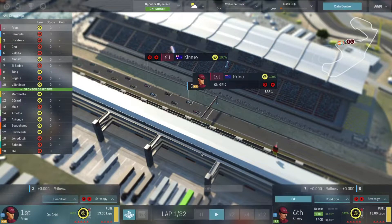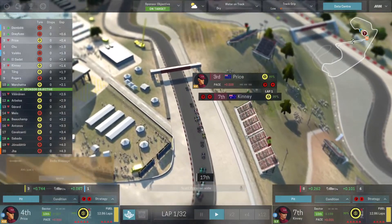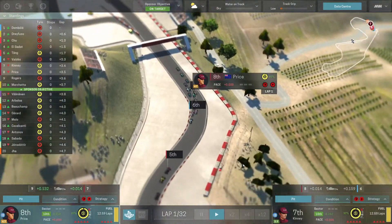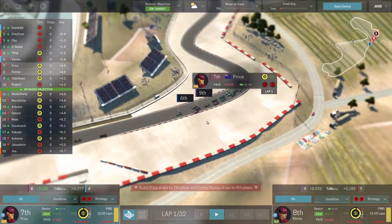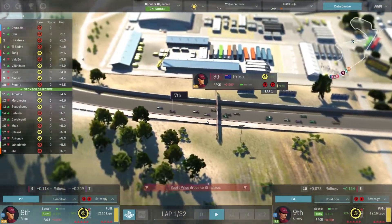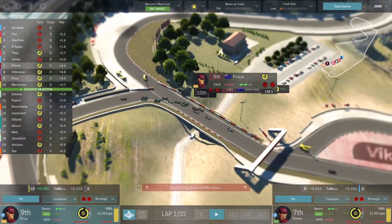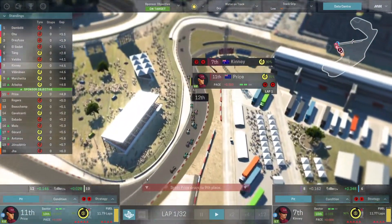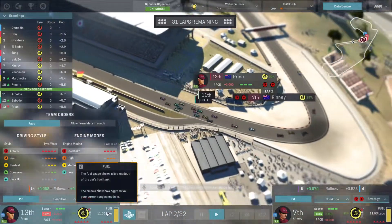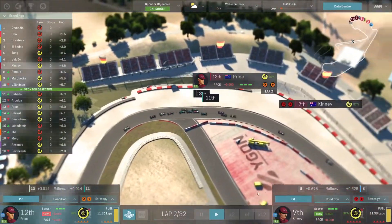Five lights on in Portugal and we're off — but immediately a horrible start for Price, who got overtaken. Kinney actually gained a position briefly before losing it too. Price ran with a bit too much speed and went wide, losing seven positions in just two corners. He's almost getting overtaken by Kinney at this rate. That was beyond awful. We know who not to keep once we're actually challenging for the top spot, but both Kinney and Price are financially a great choice for now.